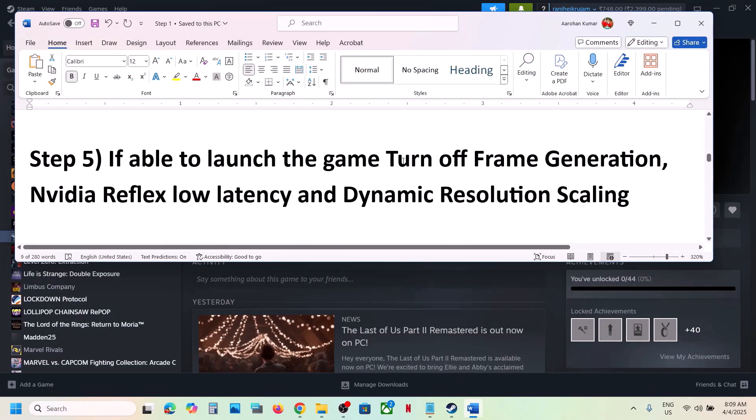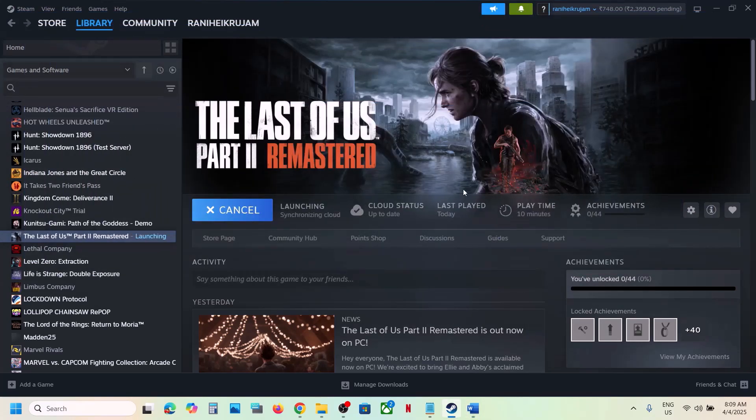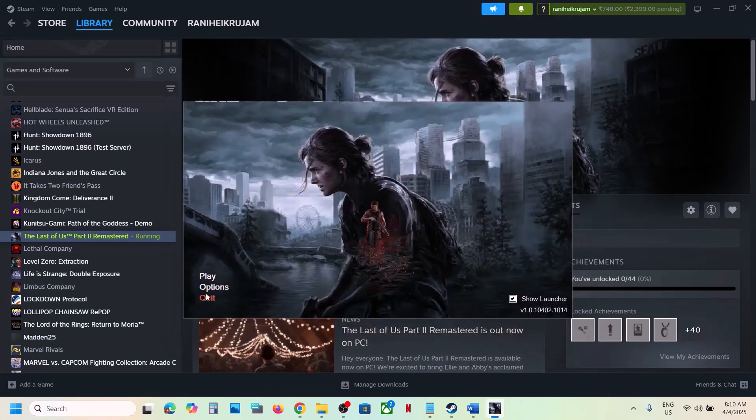The next step is: if you are able to launch the game launcher, open it and go to Options. Turn off NVIDIA Reflex Low Latency, turn off Frame Generation, and turn off Dynamic Resolution Scaling. You can also try switching between Fullscreen Exclusive, Fullscreen, and Windowed mode — try each one and see which works. Make sure your graphics card is selected, then click OK and launch the game.